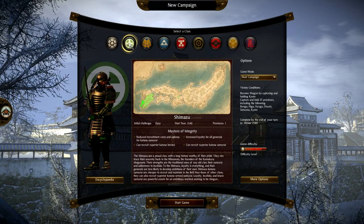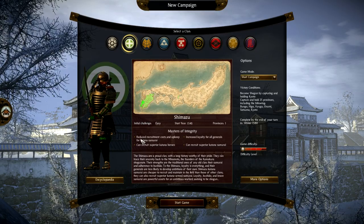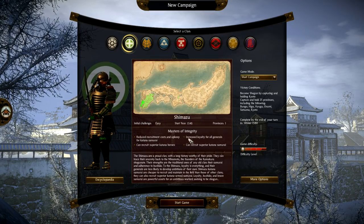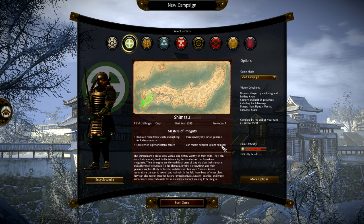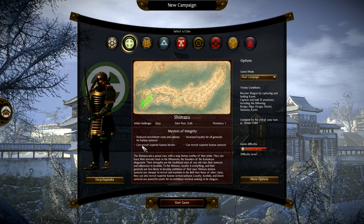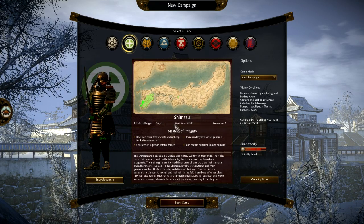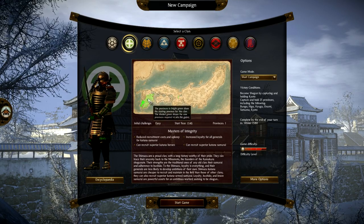Next up is the Shimazu, who I'm currently playing as on my own just to get used to the game — I'm having a blast. Initial challenge is easy, they start off on an island. Their bonuses include recruiting superior katana samurai, reduced recruitment costs for katana samurai, recruiting superior katana heroes, and increased loyalty for all generals, making them harder to bribe. Their specialty is sword infantry.